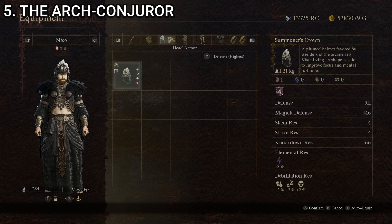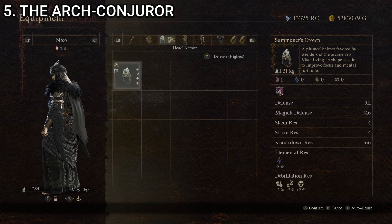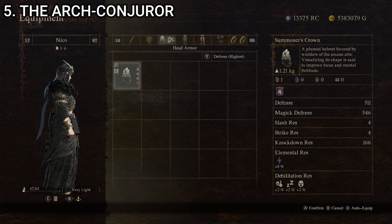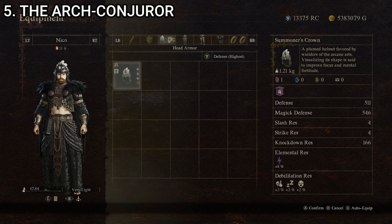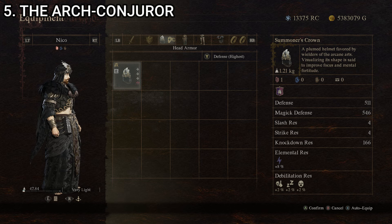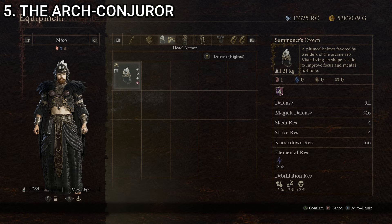Stat-wise, pretty hard to argue with this one. Appearance-wise, I also really like it — it's quite possibly my favorite. I'm not huge on the trickster role in general, but this one looks pretty good together. The items look like they were made to go together. The Arch Conjurer is a really good outfit if you're trying to play as a trickster in a somewhat effective manner — stat-wise it's hard to beat, and appearance-wise it actually looks pretty dang good, which is unique for this vocation.